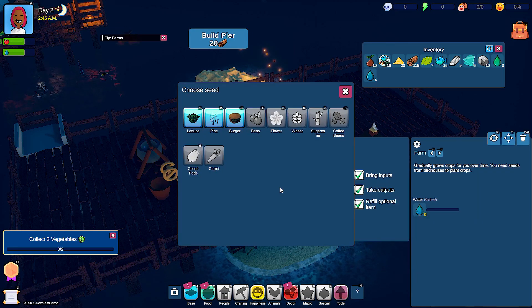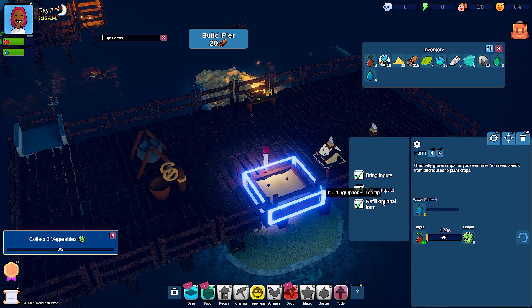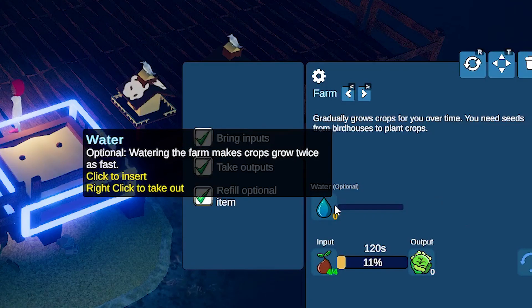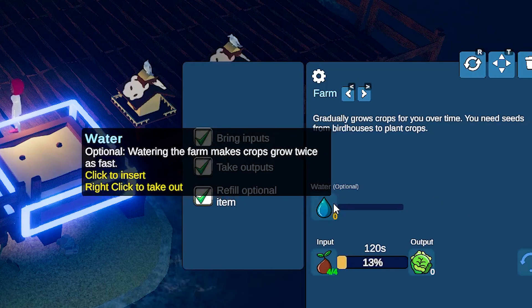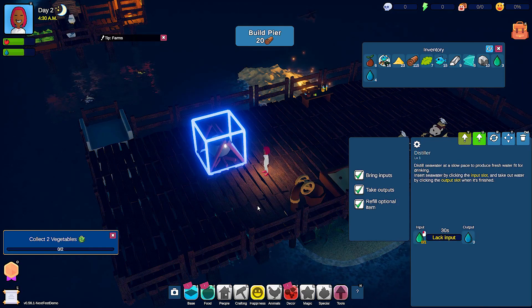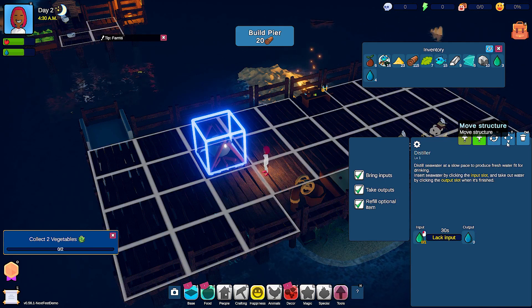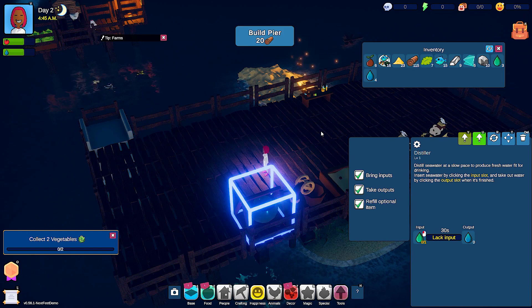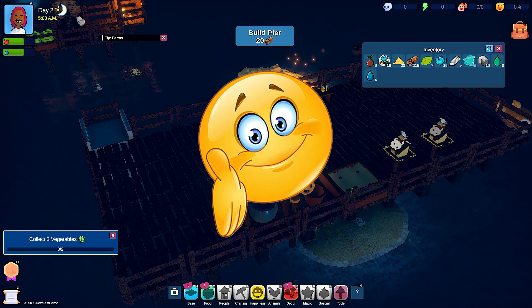What can I plant? I can plant lettuce — it gradually grows crops over time. I need seeds from bird houses to plant crops. Why is water optional? Watering it makes it grow twice as fast — well, I'll do that. I can just right-click and I don't have to exit out of the other item to do that. That's a nice touch — I appreciate that, developers.